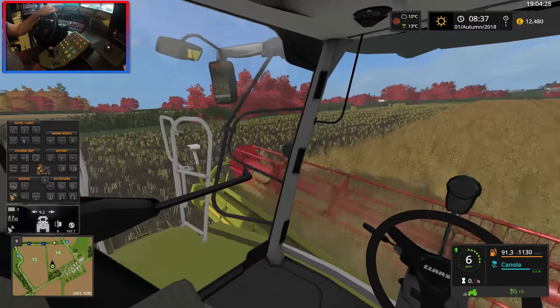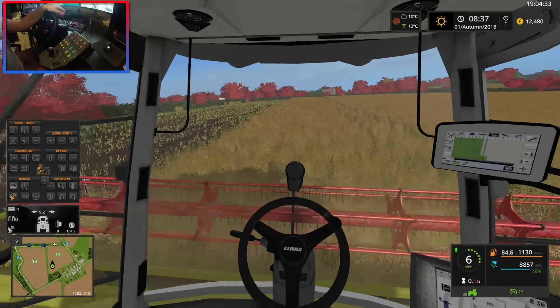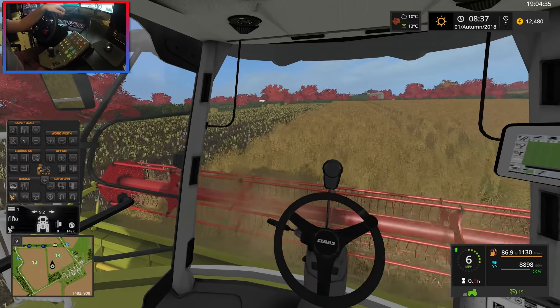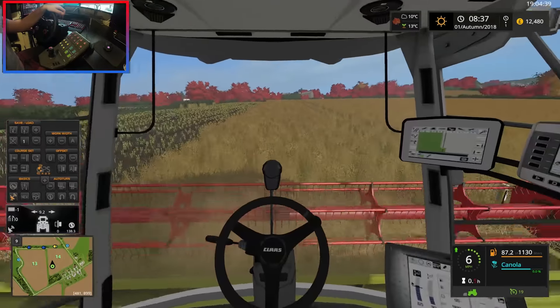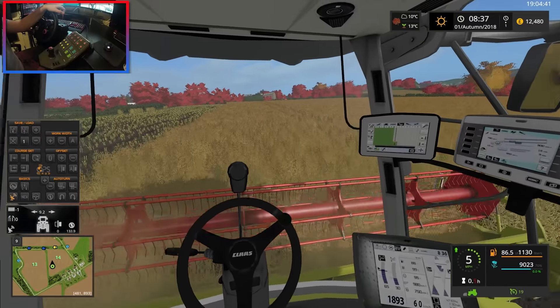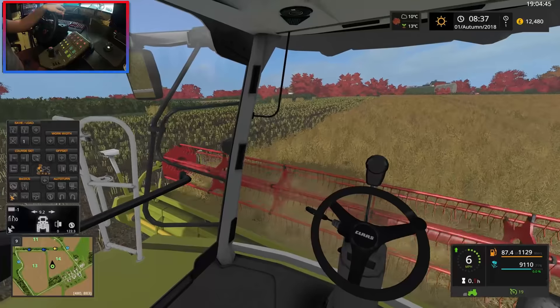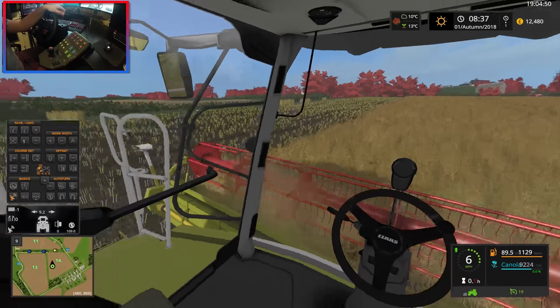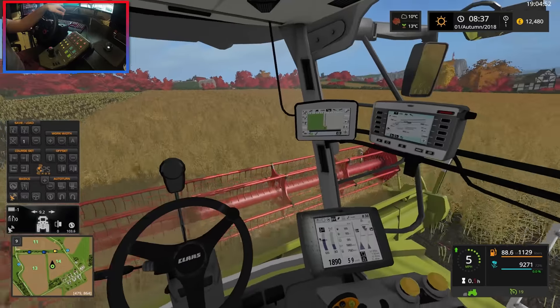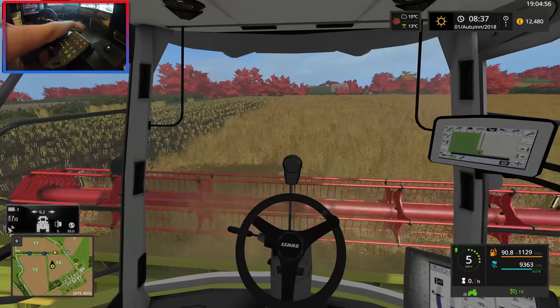I'm not sure how we're going to sell the canola yet — we might save it all up and do a selling episode to get the highest prices we can. As far as I'm aware there are four stores on this map. I don't want to sell just yet.